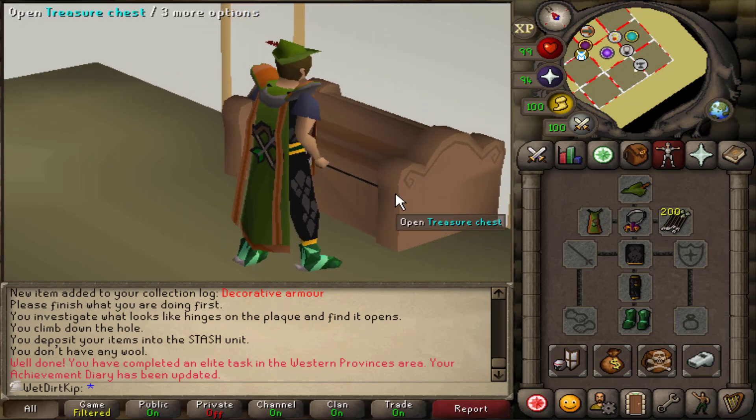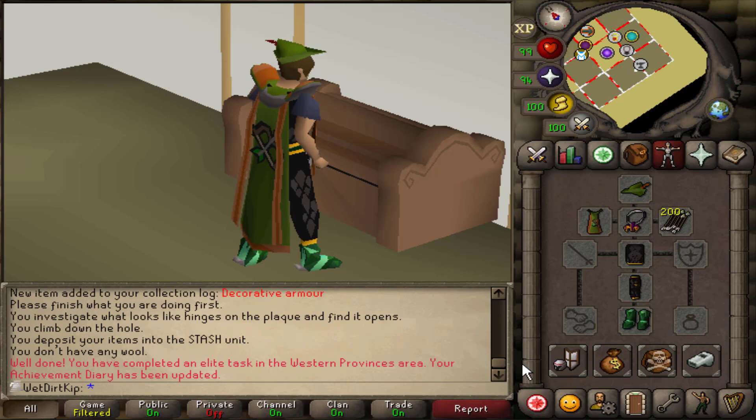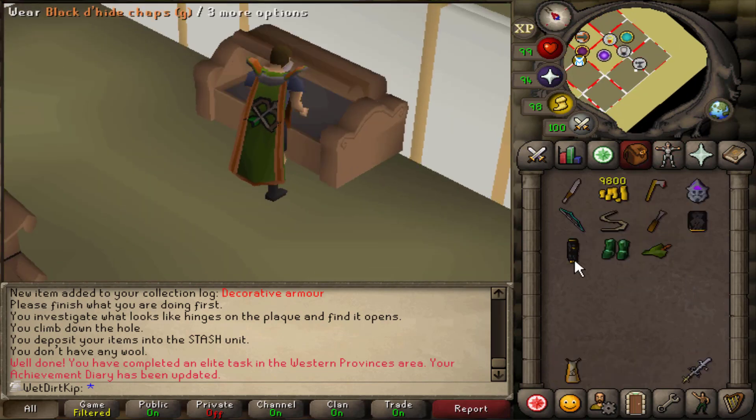It turns out the accuracy effect of Void does stack with the Ogre Bow, and a Modash tweet from 2019 confirms it. Interestingly, Song of the Elves came out July 2019, so my guess is those two things are related — when the quest came out, they probably changed how range accuracy is calculated, which is also the same time they got rid of the imbues on the Crystal Bow and Crystal Shield. So this all flows into like one big conspiracy theory.